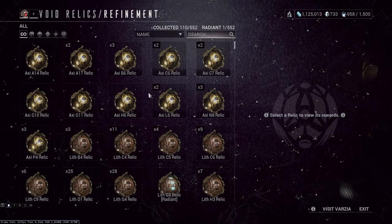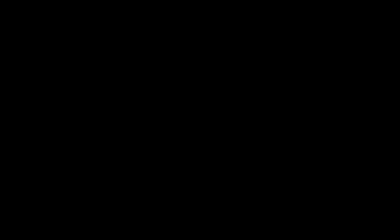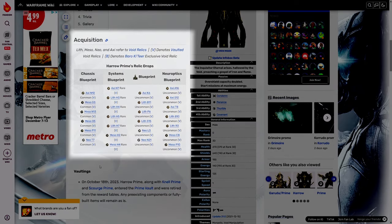Harrow Prime can be unlocked by opening relics in Void Fissure missions, or by trading with your fellow Tenno. I've linked the Harrow Prime wiki page in the description, so check that out for the most up-to-date list of Harrow Prime's current relics, availability, and vaulted status, as it does change from time to time.